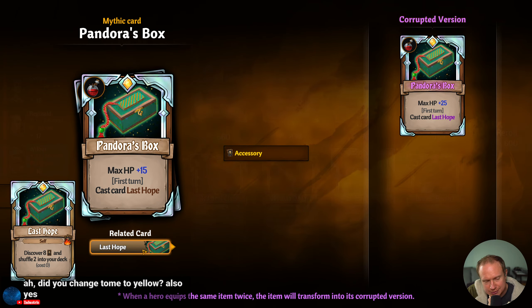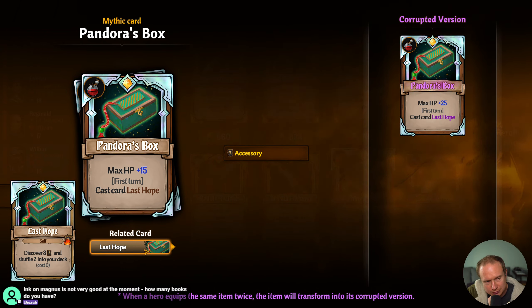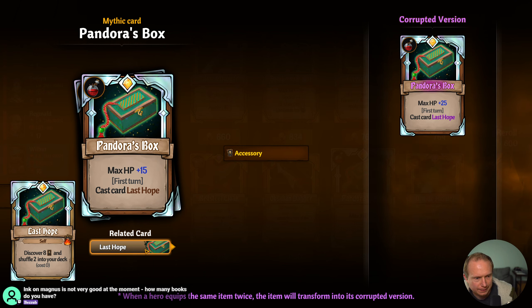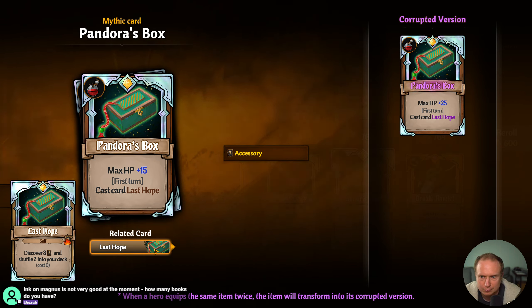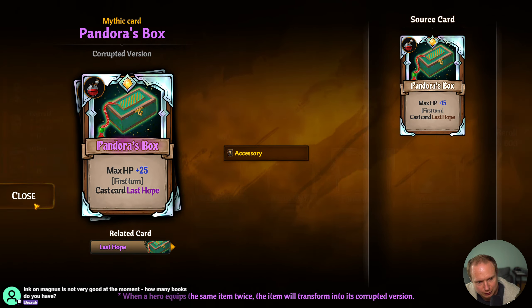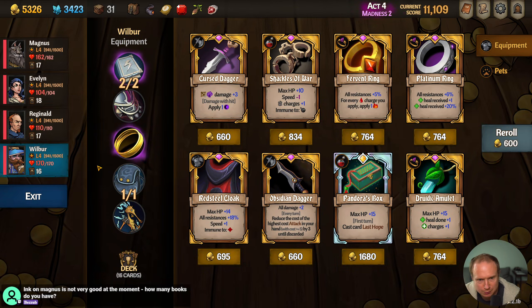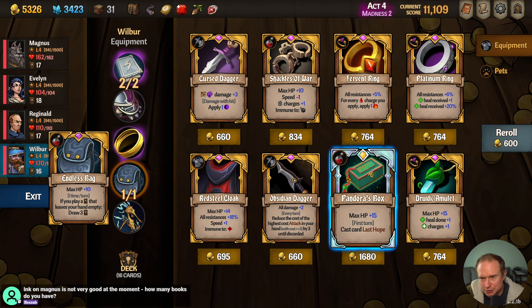Pandora's Box — I remember being insane. Discover 8 and shuffle 2 into your deck, cost 0. What's the better version? So we should give someone Pandora's Box — it's probably better than Endless Bag. Endless Bag I think is only sometimes going to come in useful. So Wilbur getting to discover 2 free cards is going to be good.